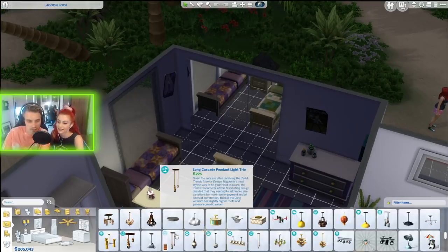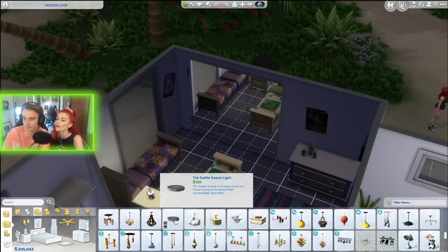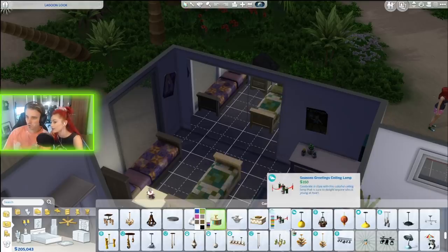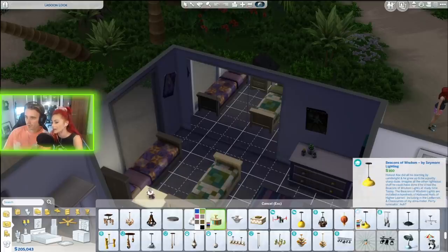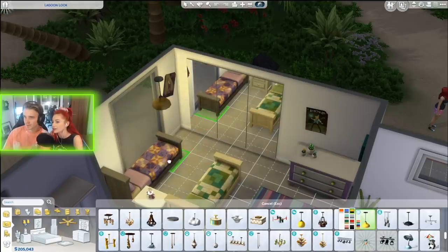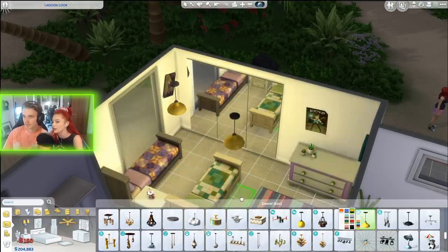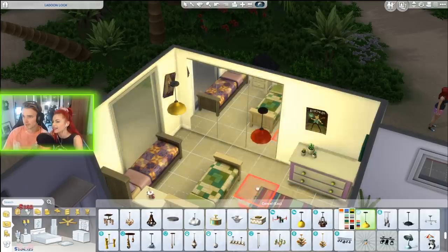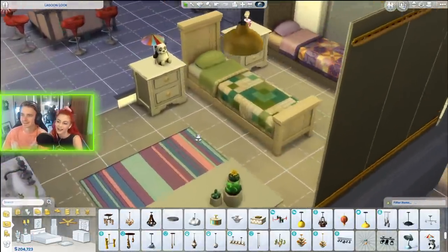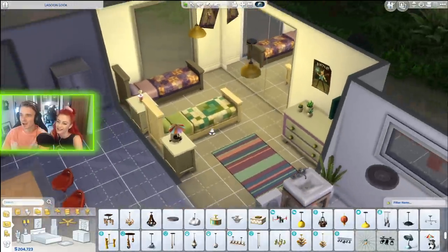Someone suggested the subtle saucer light for the kids' room. Do you like that? Yeah, or the yellow one — the colorful one is cute. 'Beacon of Wisdom' — that's quite cute for the kids' room. Let there be lights, guys! The capital letters can now go back to lowercase.